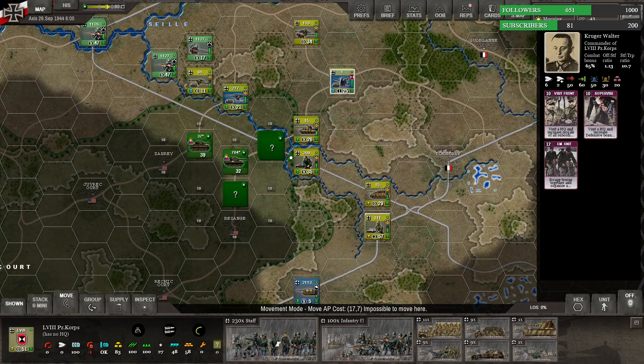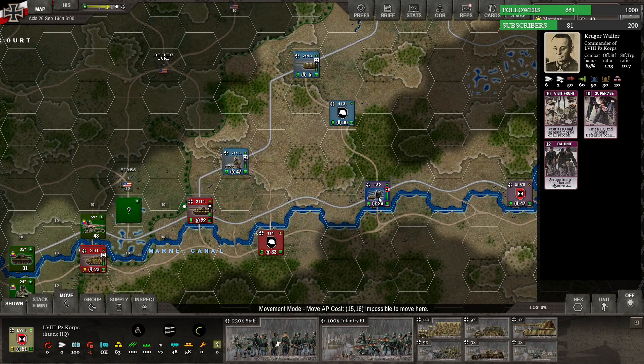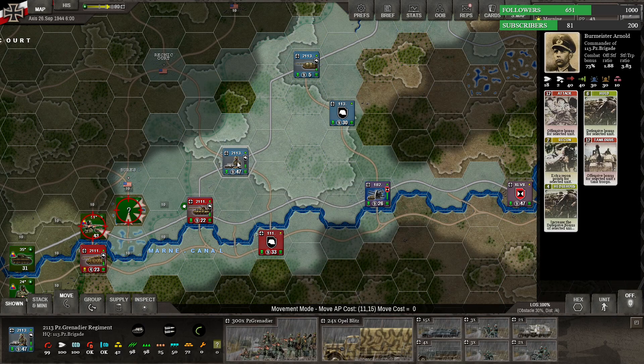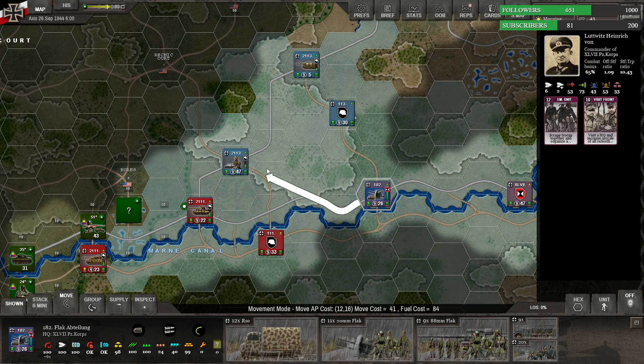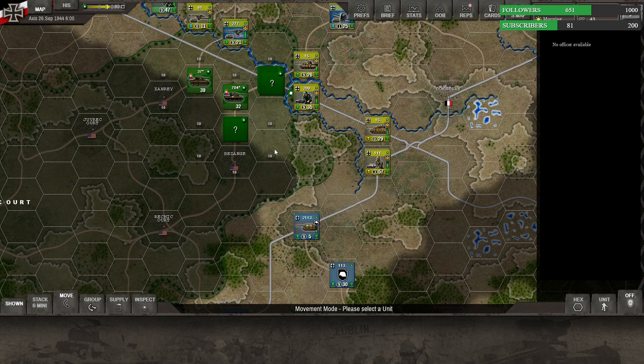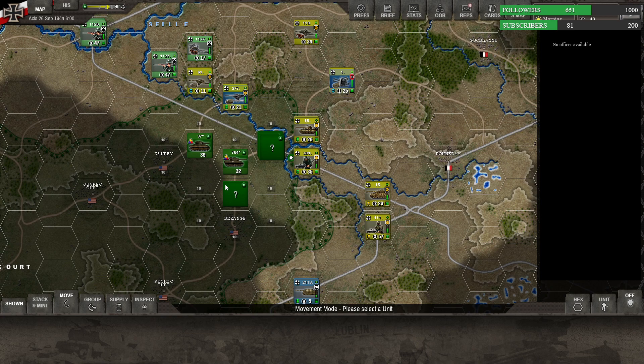Let's move these up. Because those 88s can really be effective against armor moving in to attack. I was thinking these were just more of the 20 mils, mostly the 20 mils.